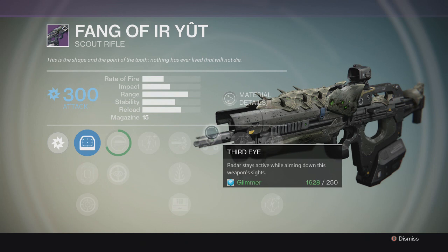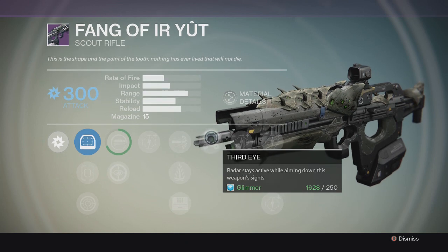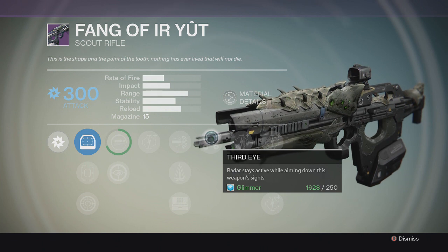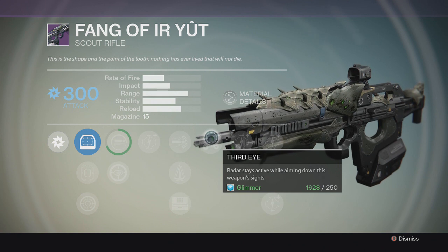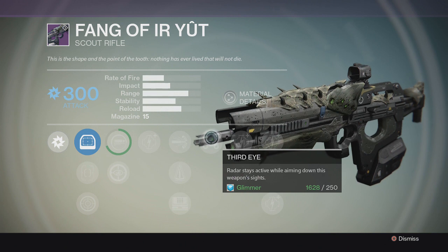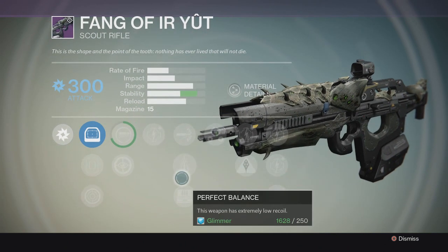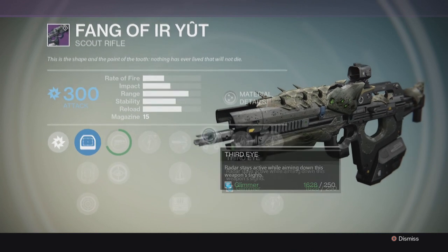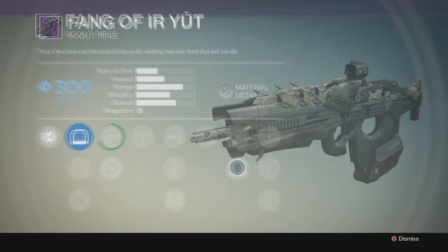Target Mark lets you see where the sword bearer is and helps track enemies. The third perk is Third Eye — the radar stays active while aiming down the sights, which is amazingly good. When you're fighting Crota and the ogres come out, or thrall pop up behind you, it gives you that heads-up so you better get ready.